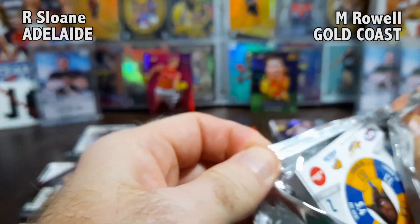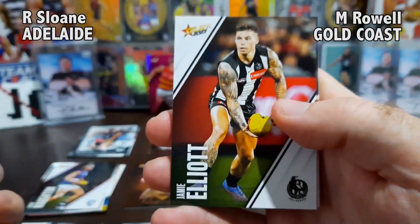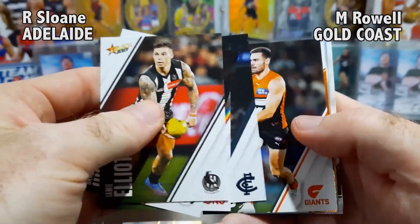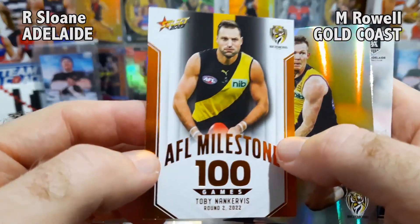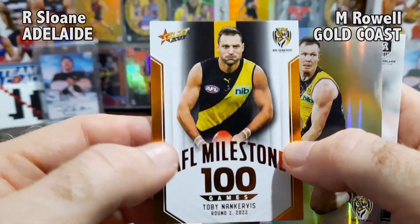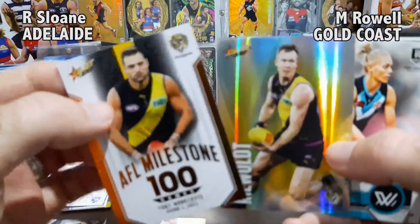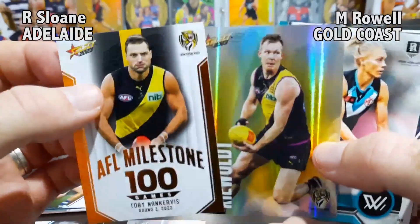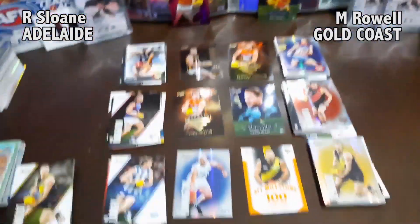That parallel is only one in every two packs, so it's very beatable. Let's see what Maddie Rau can do for this third and final round. He's got a milestone card from the Tiges — very nice! The co-captain, absolute star, 100-game milestone card — big Nank the Tank, Toby Nankervis! Nice card. And then Jackie Rewalt with a Tiges parallel card as well. Two Tiges cards — that's a nice hit for any Tigers supporters.